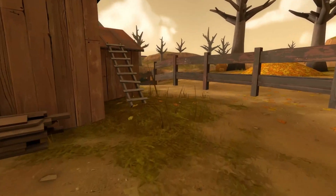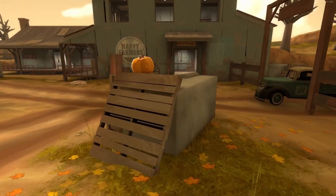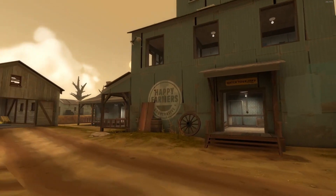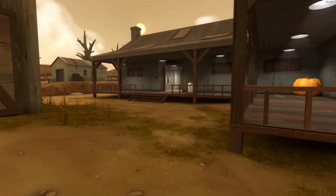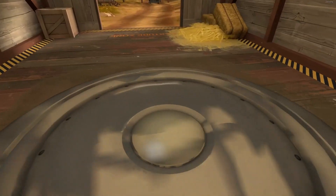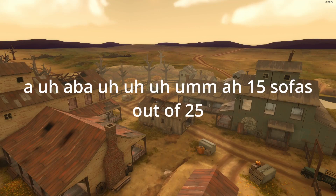The only problem is there's no water, and you need water. But it's big — probably room for cattle. Look, it even says 'happy farmers.' There's a way to get out, but you'll have to bring your own water, and that's the only downside. Overall, I would rate Harvest a 15 sofas out of 25.